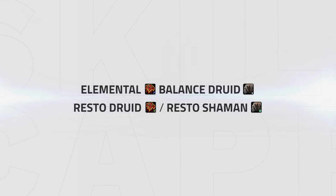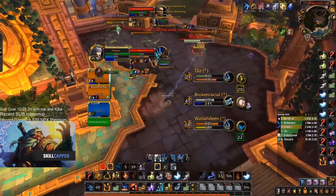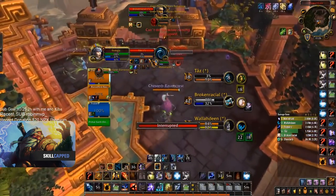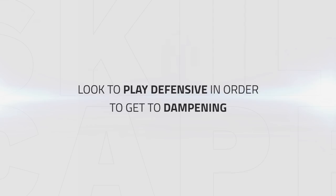First up is Elemental and Balance Druid, paired with either a Resto Druid or Restoration Shaman. This composition plays around dealing the maximum DPS possible while looking to oom the enemy healer, setting up kills with Earthshocks and Star Surges. Look to mainly play defensive when playing this composition, as the longer you go into dampening the more you benefit.